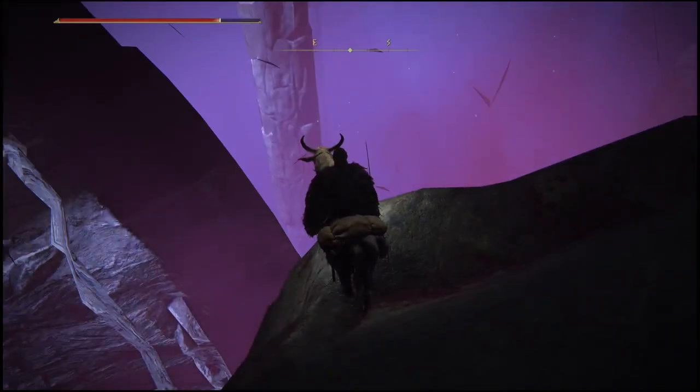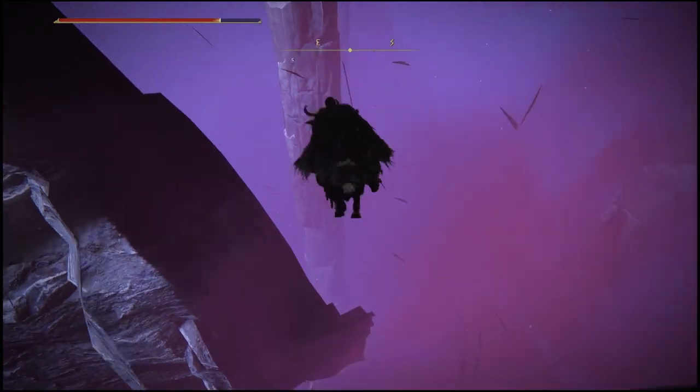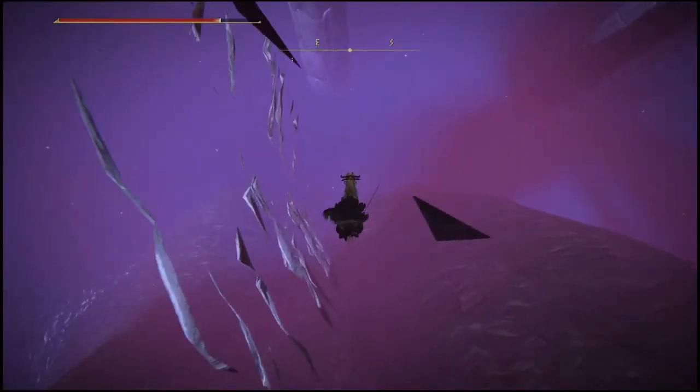At this point, what you guys will do is make a simple double jump. Once you guys have double jumped, you will just continuously attack him with the weapon in your hand. If done correctly, it will look exactly like this.